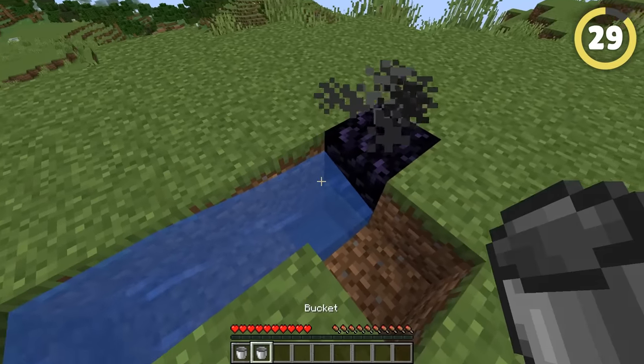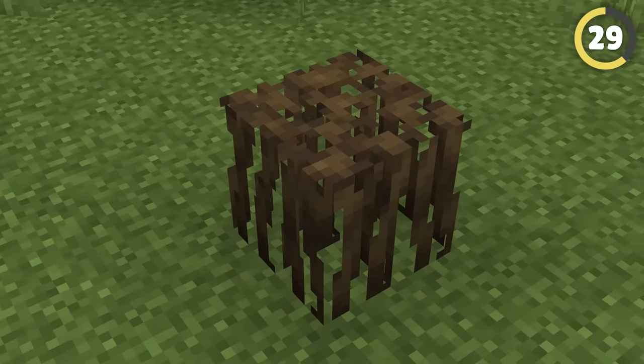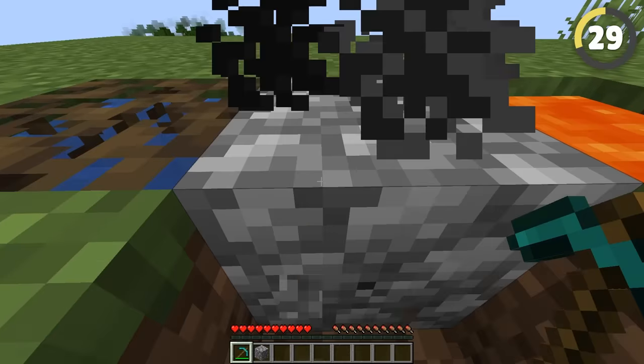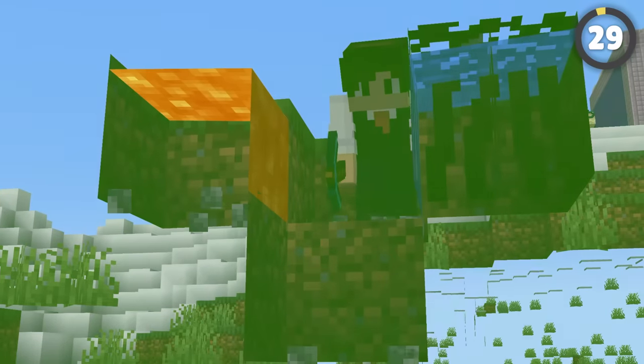Cobblestone generators can be a pain with the risk of making obsidian, but mangrove roots save you from that struggle in a crazy hack. Waterlogged mangrove roots count as a water source block, but it doesn't flow, so the water won't touch the lava, meaning obsidian won't get made, but you'll get cobblestone all day.